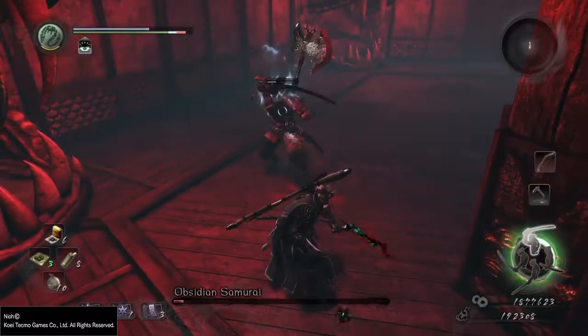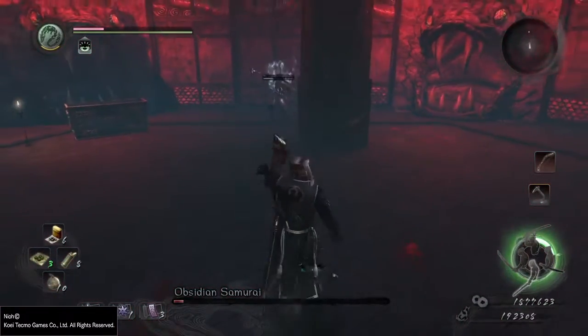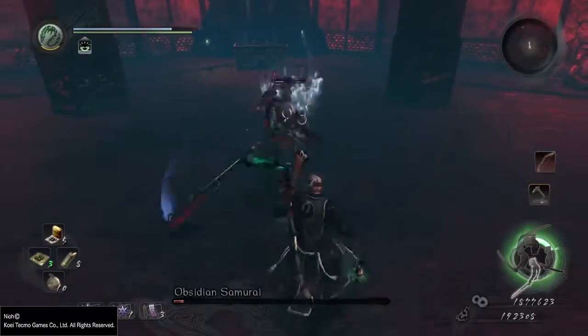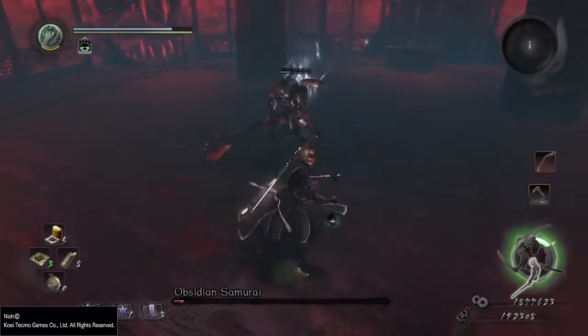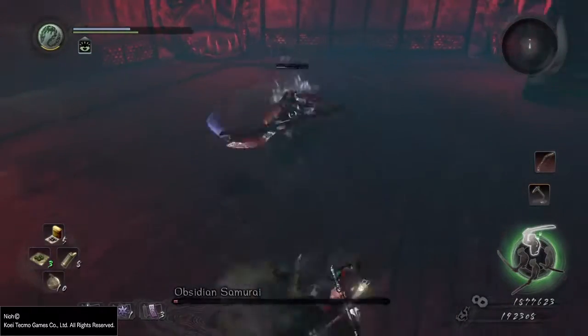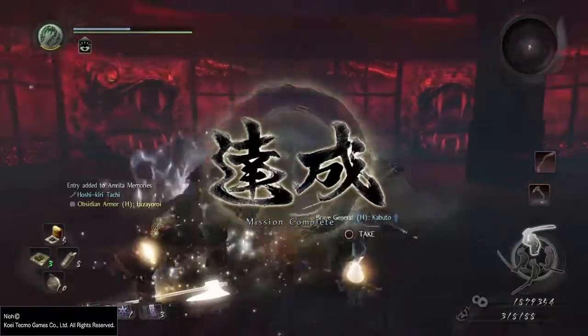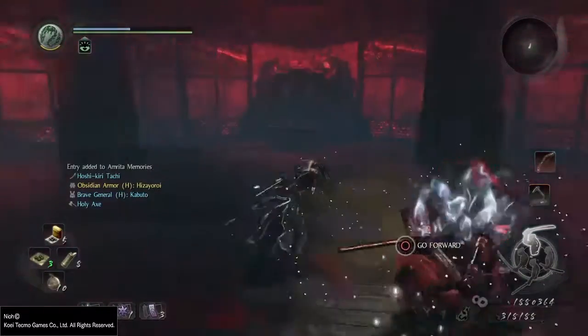Around the 30 HP mark, this boss will switch to his samurai sword. He'll swap back and forth on occasion for his different attacks, but it looks like he normally stands in high stance for higher damage output, so make sure you're actively using your sacred water to constantly buff your stamina recovery.